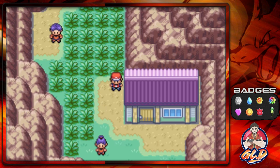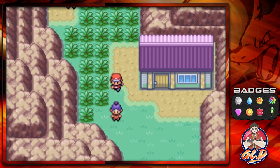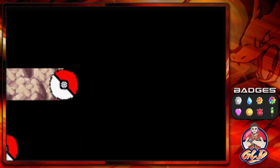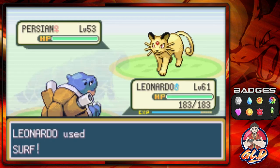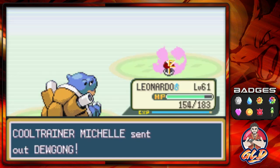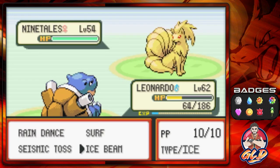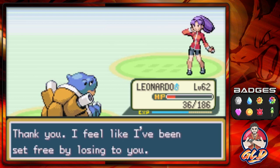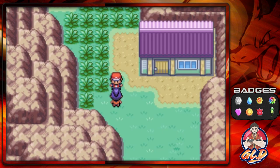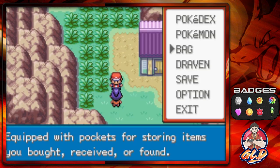I've put the Experience Share on Leonardo and I'm going to battle these two trainers with just Leonardo. She has the same five Pokemon but they've leveled up a little — Dewgong, level 62 Ninetales (Surf attack), Rapidash, Girafarig. It normally gains one or two levels if you're in the level 60s area — this is the spot where you really have to grind it out.